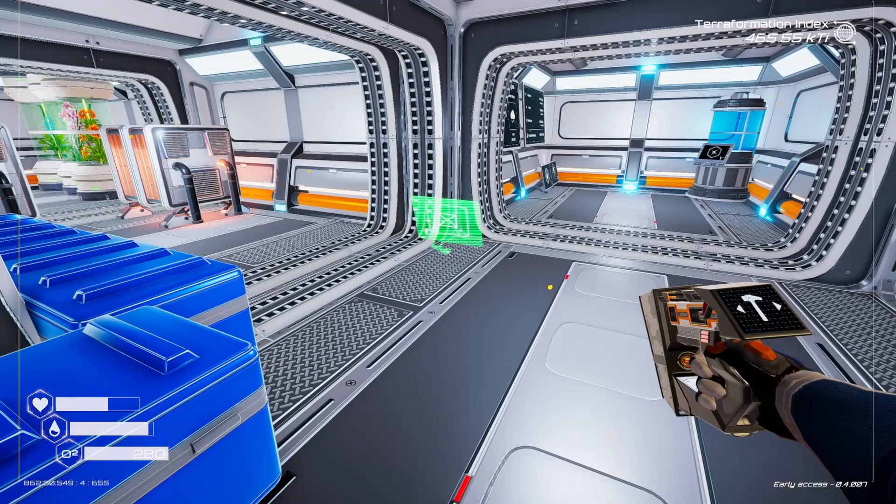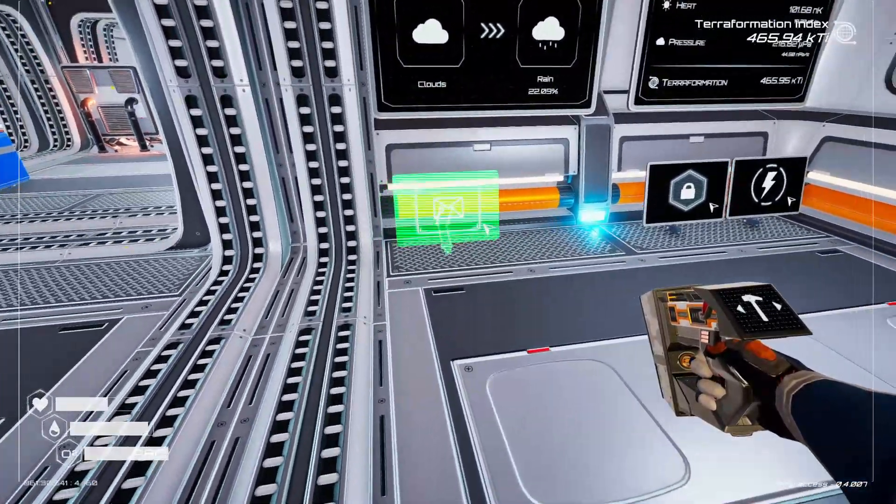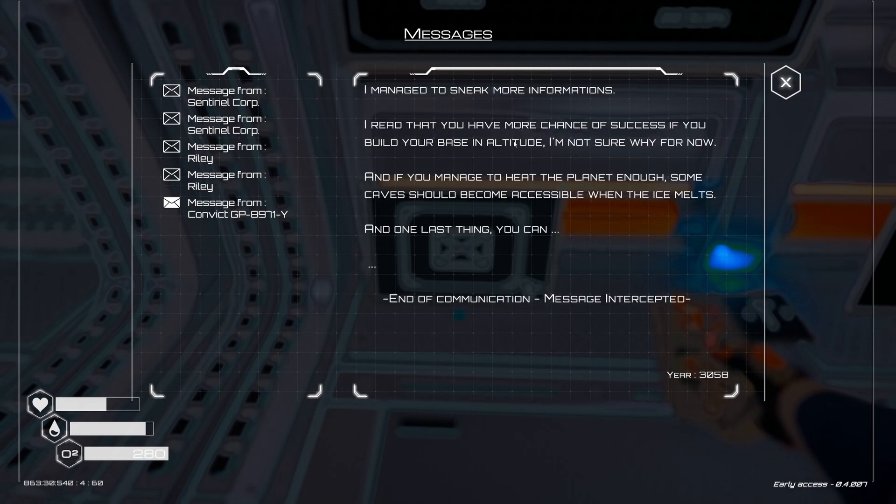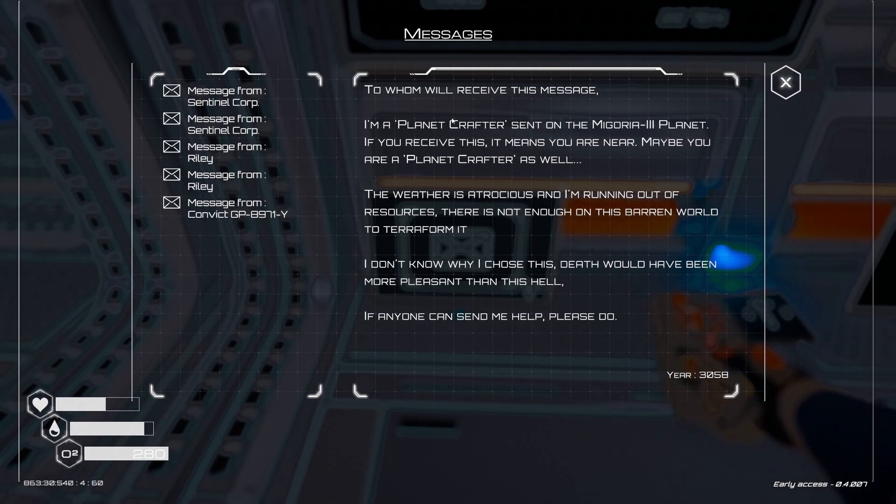One thing we didn't build is the communication screen — two silicon and a magnesium. Let's just grab that and build that screen, because we did receive a message I haven't read yet. It says: 'Finally managed to locate the system they sent you in. Success rate of planet crafters is so low because it's nearly an impossible task. You should find space food in your pod and maybe space rex. Find some veg seeds. You have more chances if you build your base in altitude.' That explains our move! It also mentions something about becoming accessible in the ice melt.